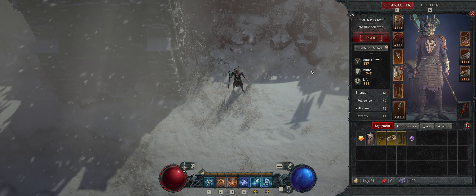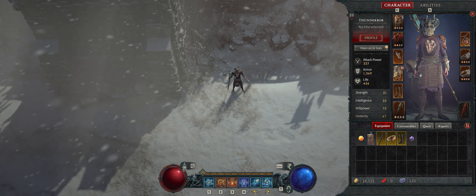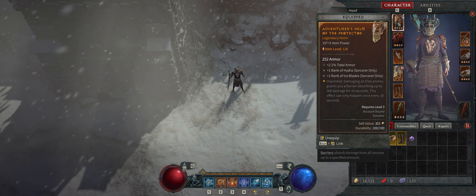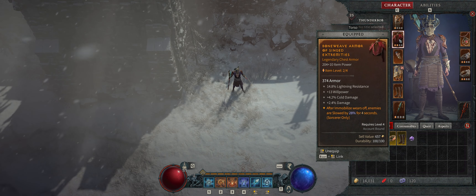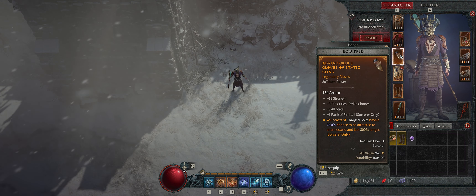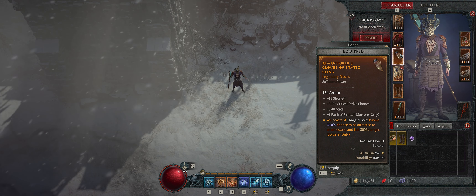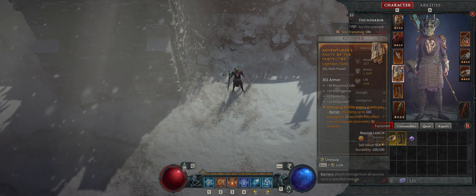Next, let's look at the gear — not all of it is fully optimized. Most of this I found just while beating the main campaign. I do have legendaries in each slot. This was actually a rare that I upgraded and imprinted with an ability — I like it because it gives me the extra Hydra. Got some armor with cold damage and a percentage damage increase. These gloves give me the critical hit stat, though I'd probably re-roll — the fireball really isn't benefiting me much, and the charged bolt isn't great for my build.